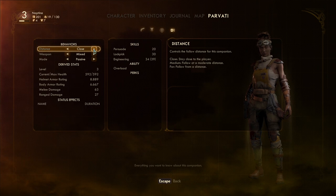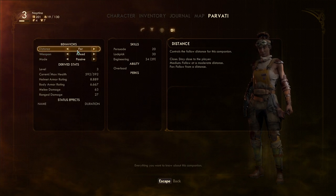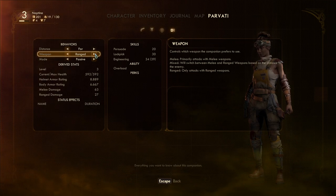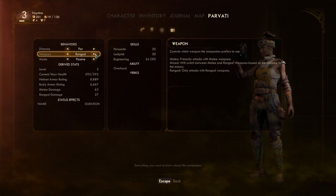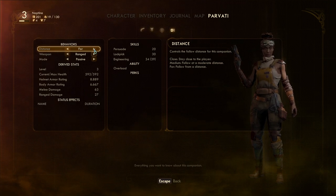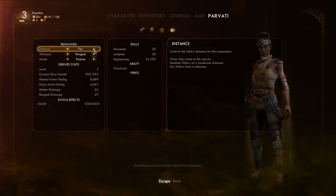Distance is less important, but depending on whether you're using melee or ranged, you might want them closer or further away. I put mine on far distance and set them to ranged as well, because I don't want them close up to the enemy — I want to be telling them to move into range for things like melee. So start off in ranged and go for far distance. If an engagement does happen, hopefully they're far enough away that I've got time to give them a command to flank an enemy or attack from a slightly different angle. If they're really close to me, then we're both pinned.